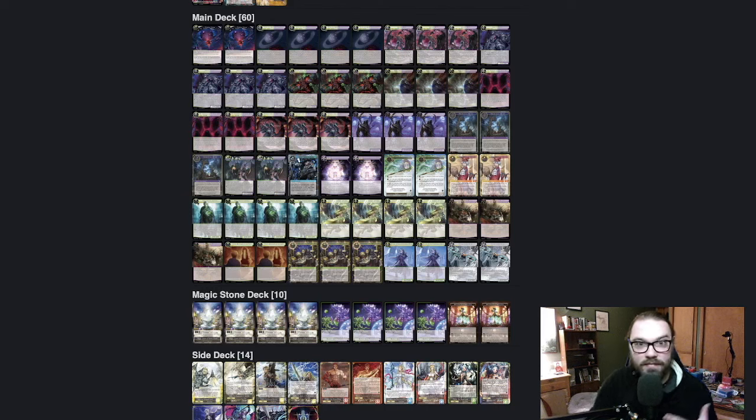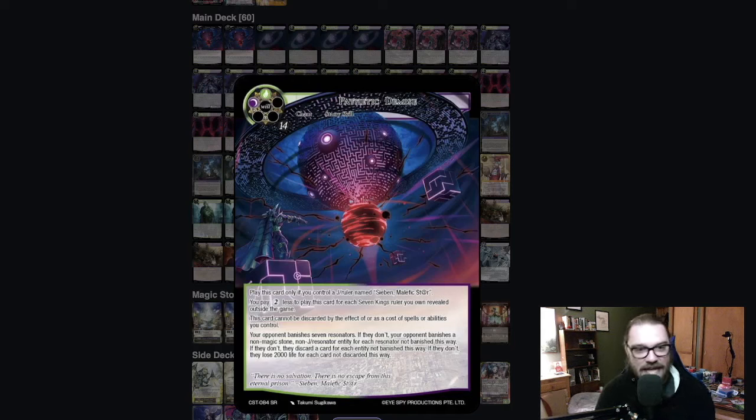This deck is going to be very different in the way that you would normally construct something, because you're going to be losing cards from the top of your deck. However, Zeebin has a ton of cards that work with Darktree. The big win con of the deck is Pathetic Demise — you can play this only if your ruler is Zeebin. For every Seven Kings ruler you have outside the game revealed, you pay two less to play this, and if you have seven, it only costs you a black and a green. I've seen him pull this off — it's very funny to just say 'I win the game now.' This card is super fun and a real reality for the deck.